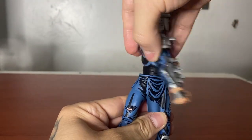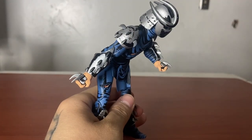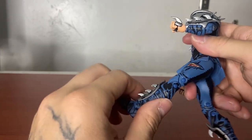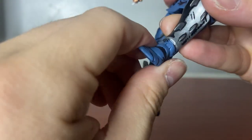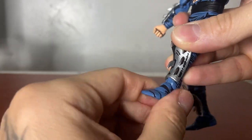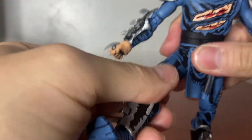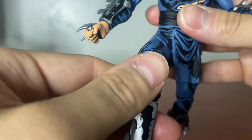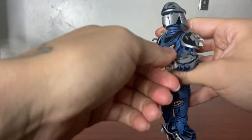There's rotation at the waist but no ab crunch at all, so you can't really bend forward. Then there's double knee joints — looks nice. My only issue with some NECA figures is the legs. You can rotate this part, and then there's a tip-toe articulation. You want to be careful with the toe articulation because over time it's gonna get loose. He can't do a full 90-degree split.